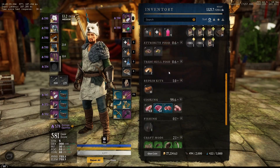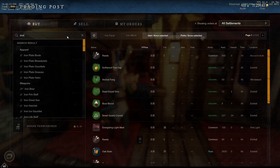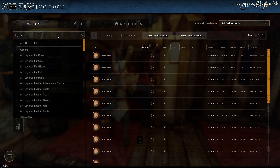Let's see how much we made. Let's check the market — iron hide goes for about 12 coins at the moment, so that is about 770 coin just from the iron hide we farmed.